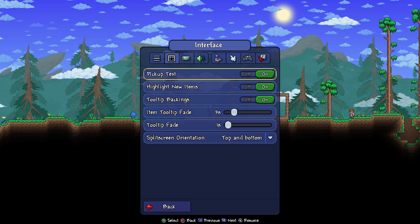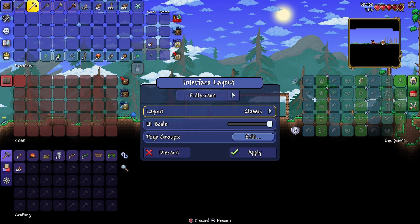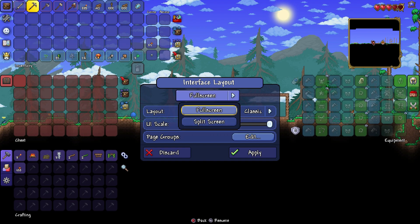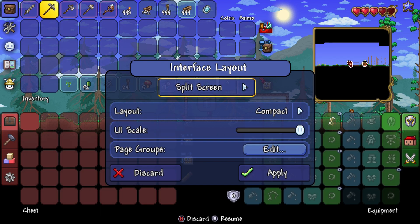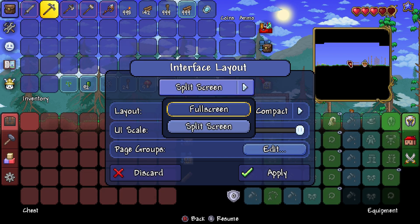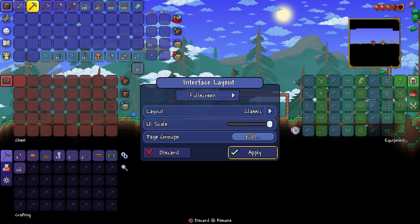There's a bunch of other stuff here and some of these settings are new. You have interface layout so you can completely change this — my scale is all the way up now. The way I'm recording, my Xbox is plugged in through my capture card into a 1080p monitor. But if you were on your TV, you could totally change the UI scale. The split screen one — this really increases the size, so you can make it a bit bigger if you need to. There's a bunch of options available to you.